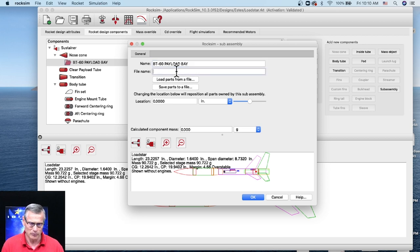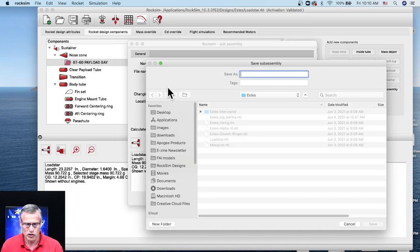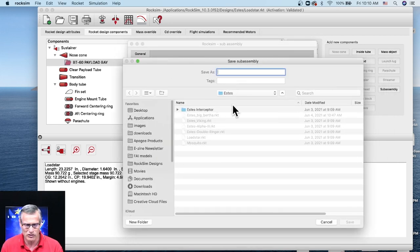You can see it added the sub-assembly and brought up this window. The way this is going to work is we're going to create a sub-assembly and save it, then add parts to it and save it again. The reason is that RockSim is going to save the sub-assembly to the database like its own design, so that when we go to add it to another rocket we can call it up. I'm going to call this one a BT60 payload bay and give it a file name. I'll click save parts to a file.